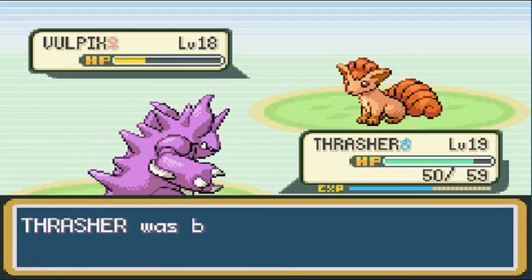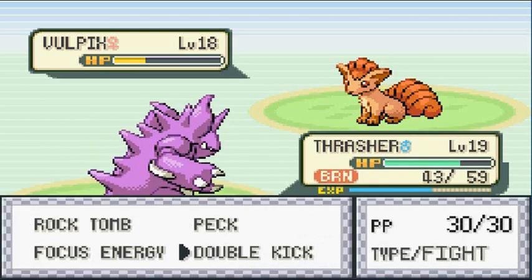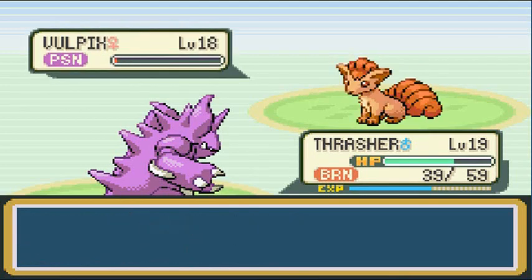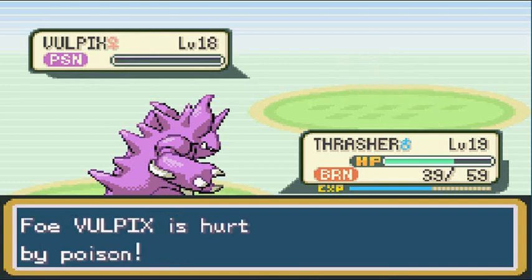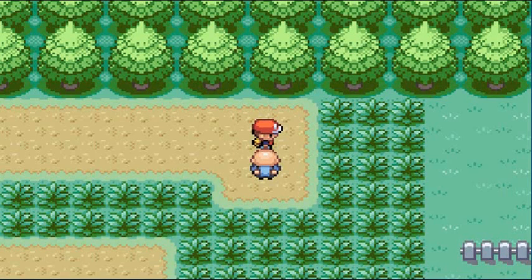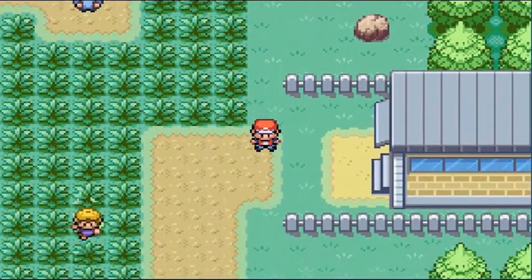Vulpix's speed dropped and then it uses Will-O-Wisp — don't have a Burn Heal. Now both Thrasher and Vulpix are taking damage — Thrasher is burned lowering its attack, and Vulpix is poisoned. Nearly faints. Remember when you're burned it lowers your Attack stat — be aware of that, but poison takes care of Vulpix. Dorian says he saw this coming — probably should retire from Pokemon training. Found an Escape Rope nearby.